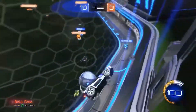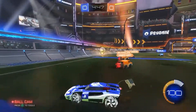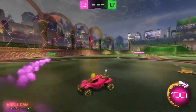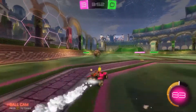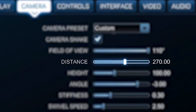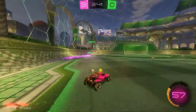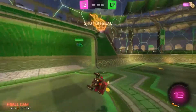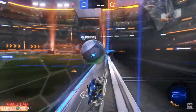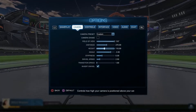None of the pros analyzed have a field of view under 100, which indicates that at the highest levels it's extremely important to have a broad view of the pitch. It's probably best to emulate this so you're not at a disadvantage. The average distance pros use is around 270, and the height is mostly preference-based, though professionals agree on a height between 100 and 130, with the average being 110.